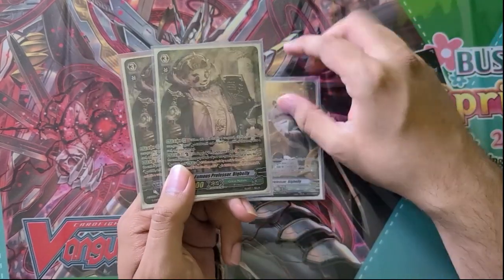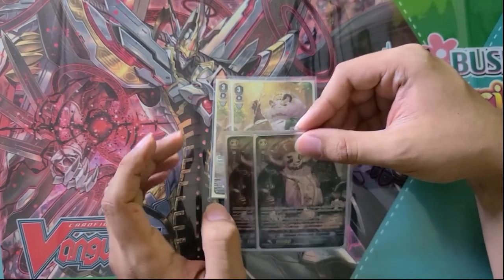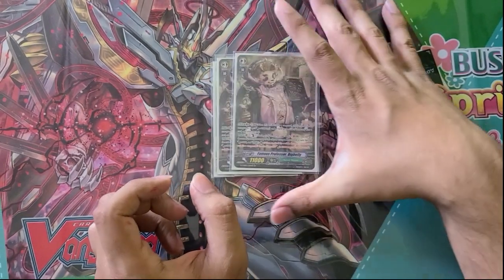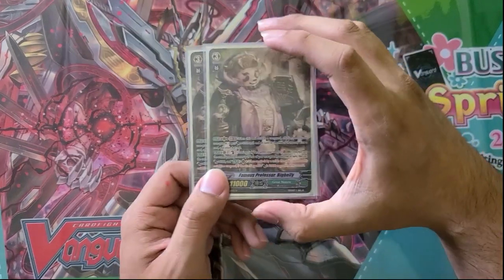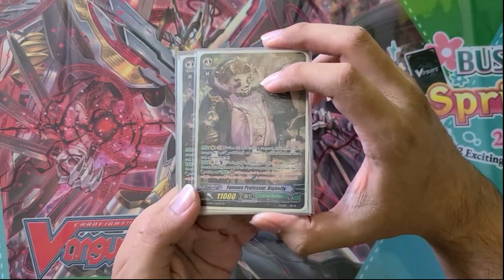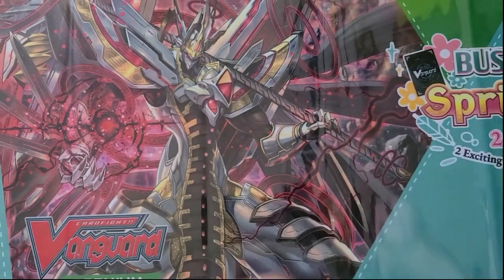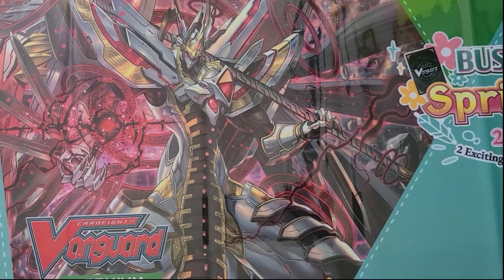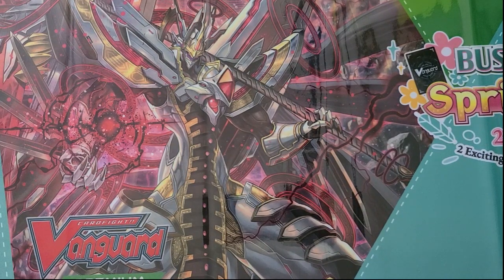I think the 2-2 split is pretty decent because just getting that extra Axel is really what's most important. But I have considered just playing the full 4 OG Big Belly, because being able to hit that first stride while your opponent is on Grade 2 is just that important for the deck. The Big Bellies are going to be the only Grade 3s we are playing. We're not playing any of the Talented Rhinos, at least right now, just because it's not a combo piece and it is kind of clunky. Some of the other attacks you're doing are just a little bit better for this build.